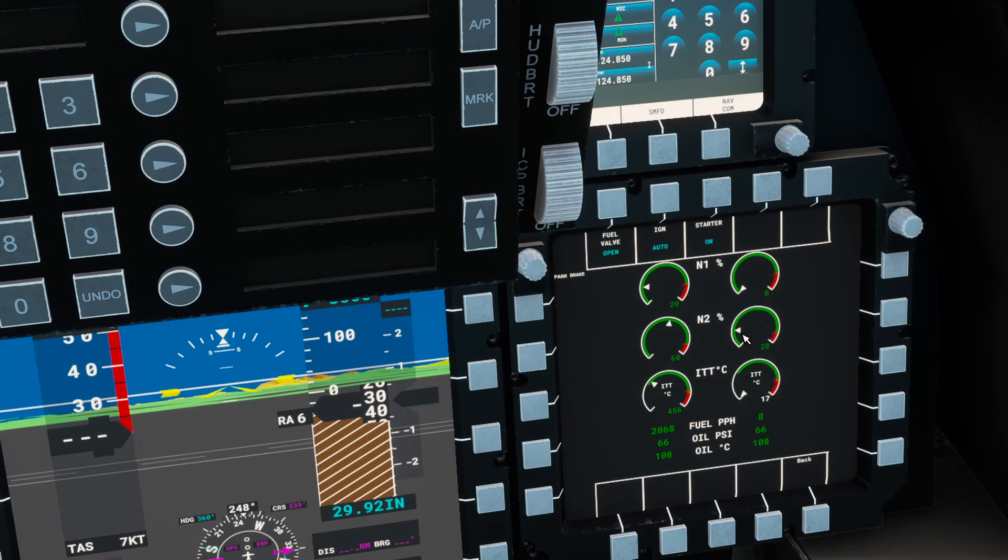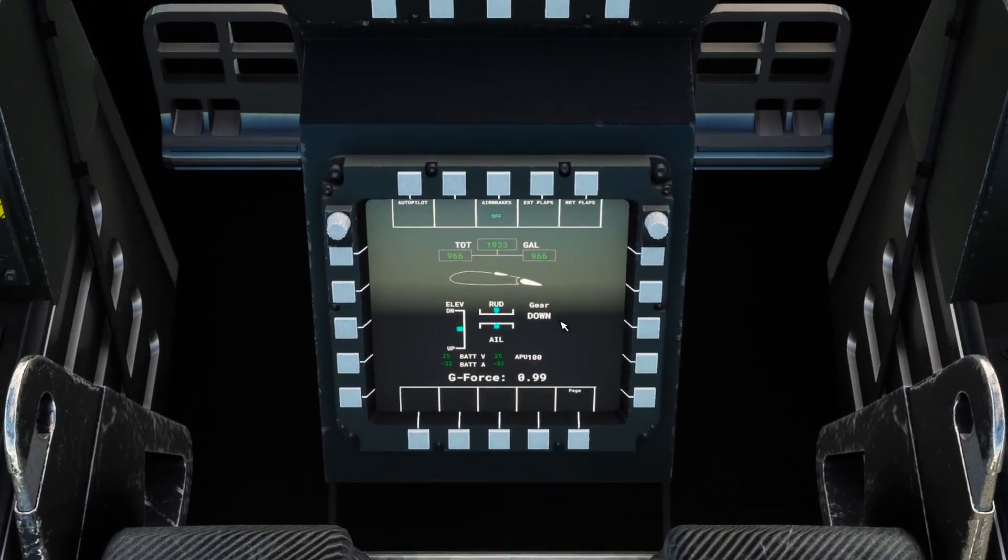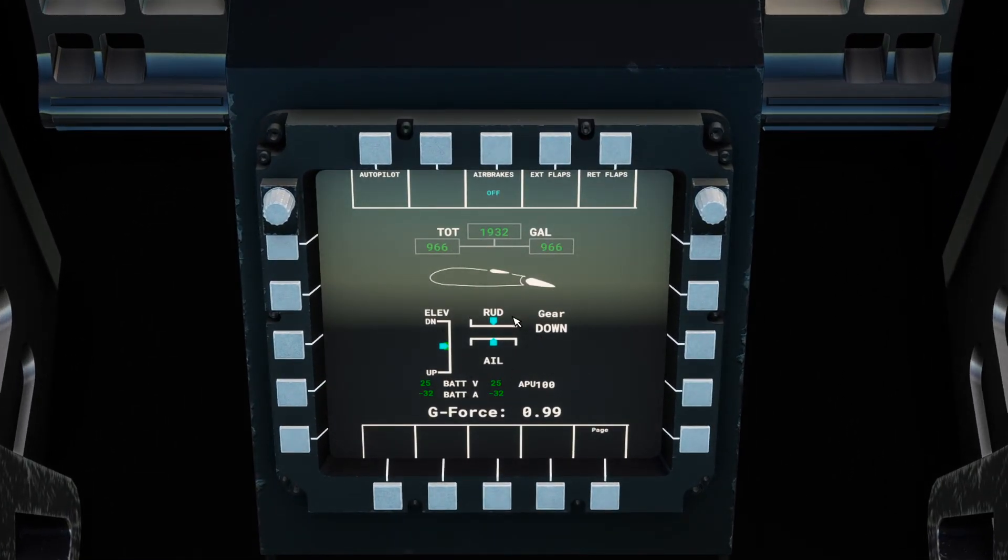Into rotation at 20% we should see ITT start to rise once fuel kicks in. There it goes — ITT is now in, and we should see N1 rotation as we come through 30. There we go, 30.2 on the N1. We have a control systems page telling us where our flaps and speed brakes are — I think it might be out of an Airbus.